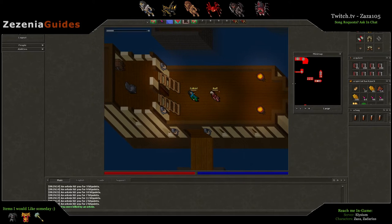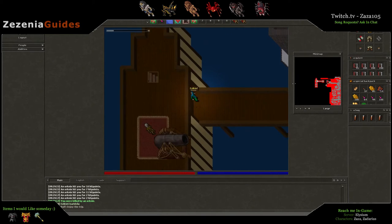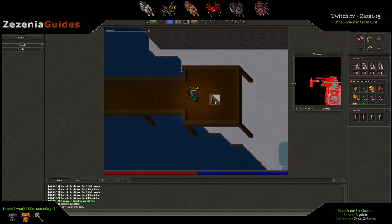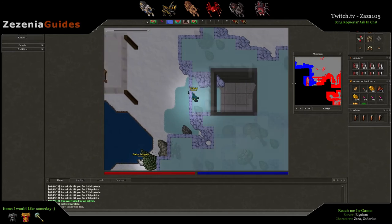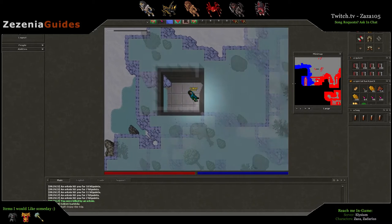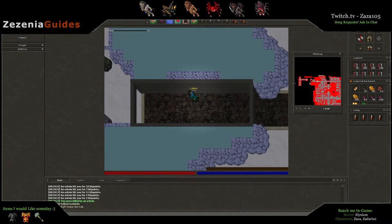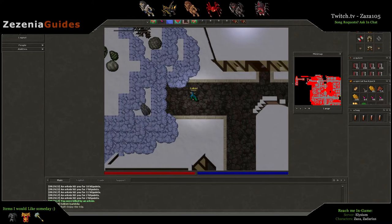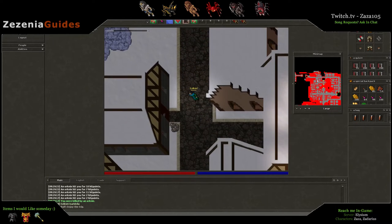This is the best spawn that I know of. We're going to head to Karkila. The reason I think this one's the best is there's a nice big loop, as well as other places you can go up and down in the loop. There's a lot of Orkneys, it's very easy to go in a circle, and it's a great place to get your tasks done quickly.